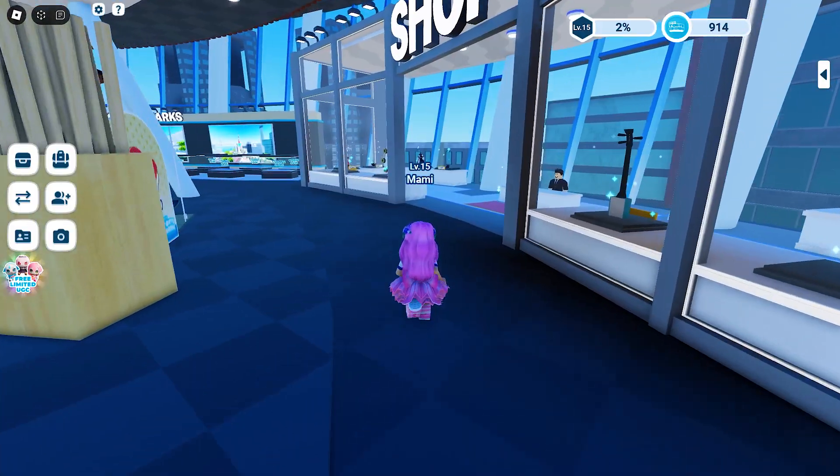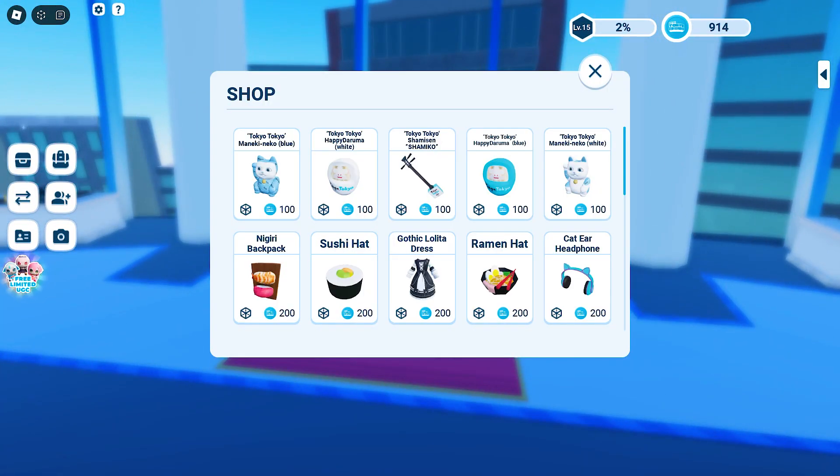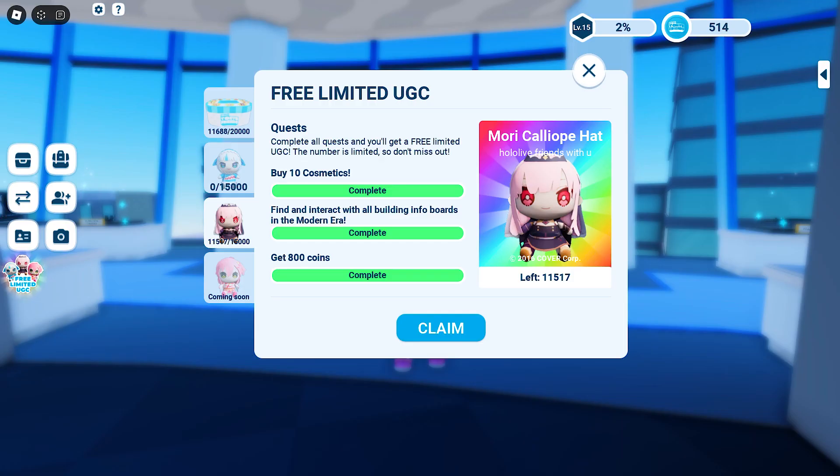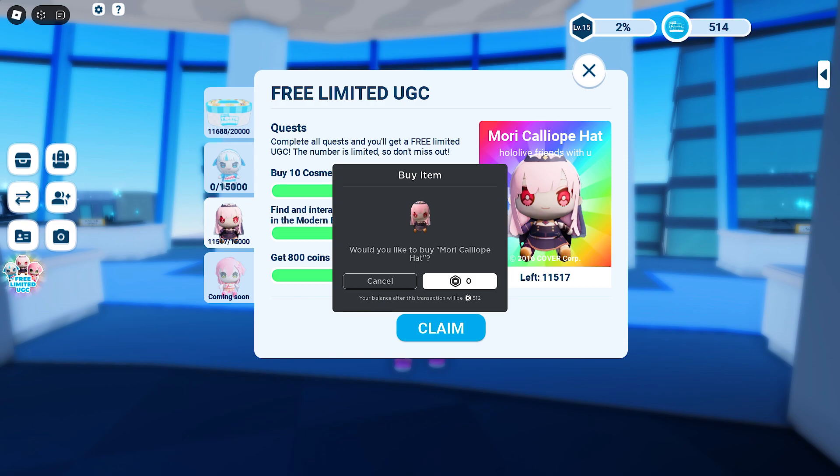Let's go ahead and go back to the lobby and buy the remaining 2 cosmetics to complete the UGC quests. And finally, I can claim the UGC now.